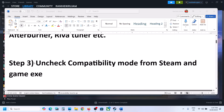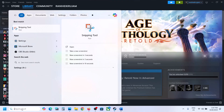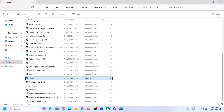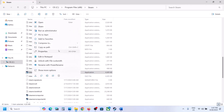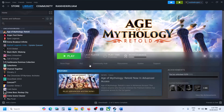The next step is to uncheck a compatibility option. First, close Steam. Then type Steam in the Windows search box, right-click on Steam, click Open File Location, right-click on Steam again, go to Properties, go to the Compatibility tab, and if the option is checked, uncheck it. Hit Apply, click OK, then open Steam and launch the game.